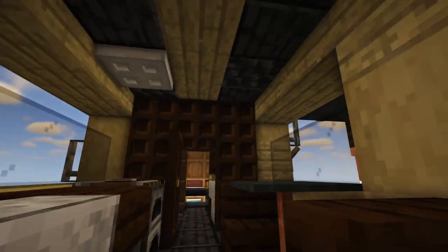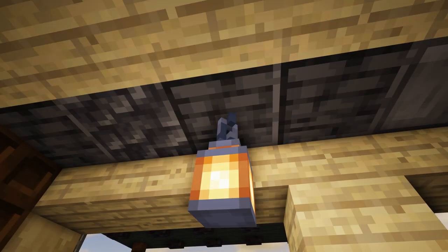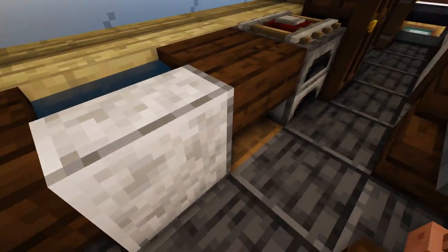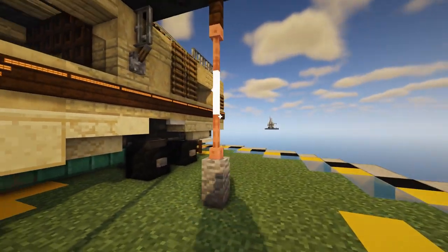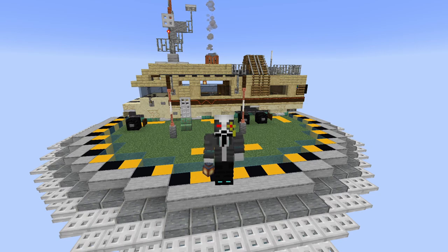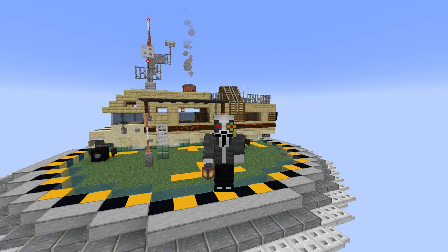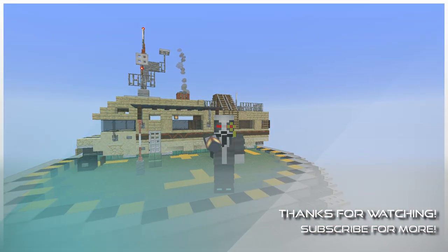The final thing we need to do is actually come into the Winnebago and put ourselves a little lamp right here, and that is that. So you have all of the things that you need — from a smithing table, composter, crafting table, furnace, loom — there's everything you need for a starter base in this Winnebago. Let me know what you guys think down in the comments. Did I miss anything? Was there anything you would like to see in a starter base that I didn't include? Like if you actually like the design of the Winnebago and subscribe if you haven't already — as always I will see you guys in the next one.